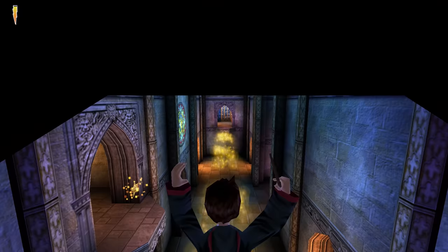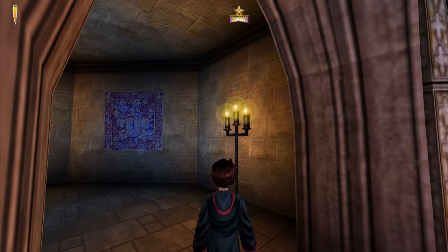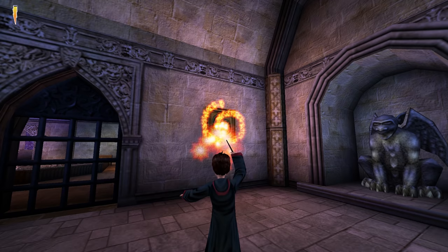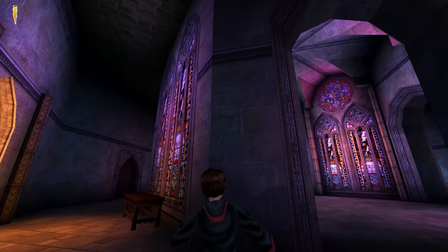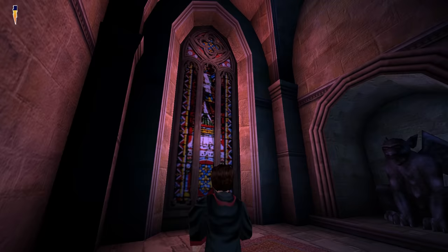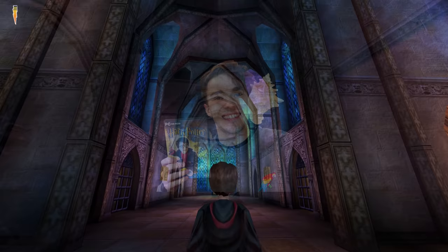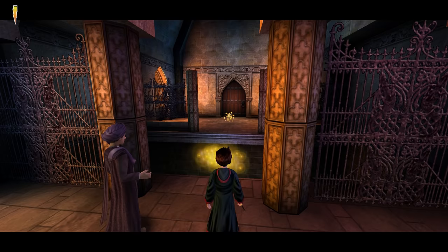Moving on, we get the third star and head through a corridor as a woodwind version of the Hogwarts theme plays. The audio design in this level is pretty fantastic, and imbues a sense of calm after all the chaos Harry's had to face thus far in the game. A calming atmospheric noise can be heard throughout — possibly the wind outside the castle's thick walls, not dissimilar to the rushing sound when one places a shell to their ear. Music also plays sporadically, and only a handful of times throughout the entire level, which makes it even more special when it does happen.